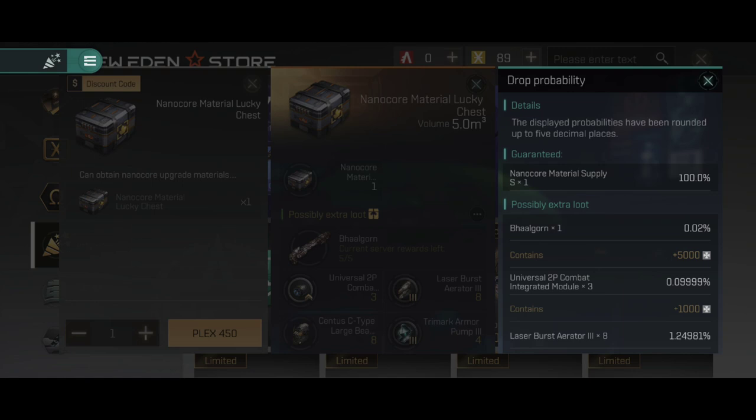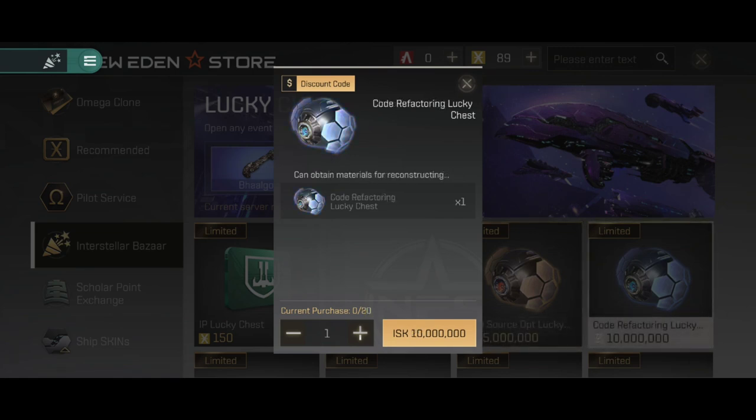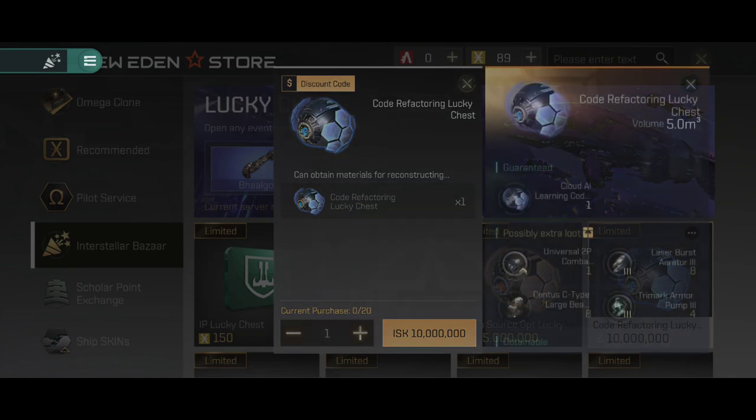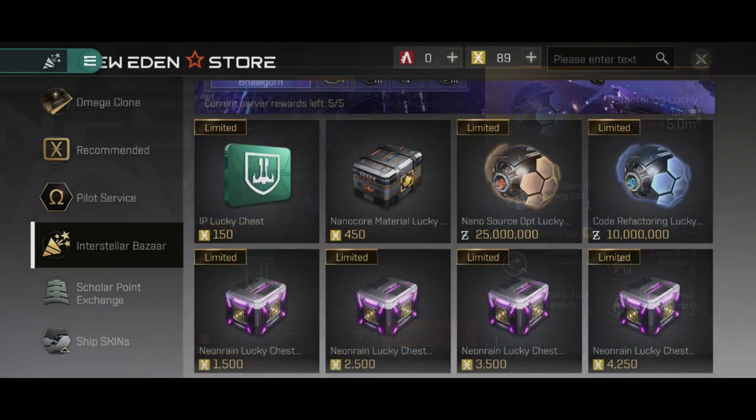The same 0.02% chance applies to the Nanocore material lucky chest. There are also two items purchasable with ISK: the nano-source lucky chest for 25 million ISK and another for 10 million ISK. These ISK chests do not have a chance of winning the big battleship prize. You can still get integrated rigs, regular rigs, or large weapons. But to get that big prize, you're going to have to get either the IP Nanocore or the Nanocore box.